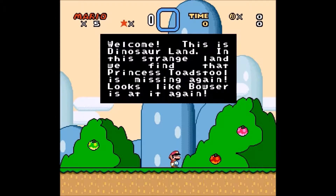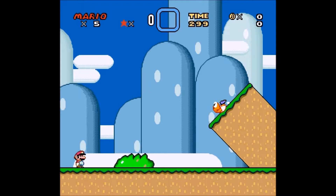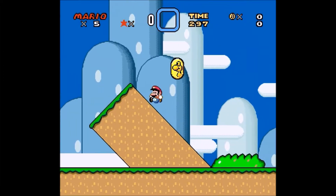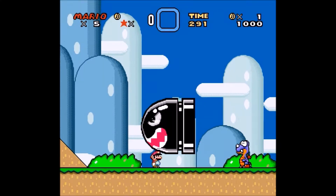So I hope to rectify that while playing on camera. As you can see from the text, we are in Dinosaur Land, and Princess Toadstool has been kidnapped by Bowser again. She should probably stop doing that — unless she likes it. I mean, we've seen that she can hold her own in Smash Bros. Why can't she just fight Bowser herself? But we're Mario, we have to go save her.